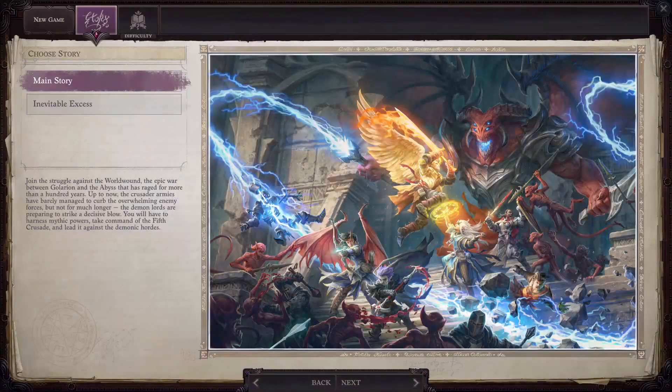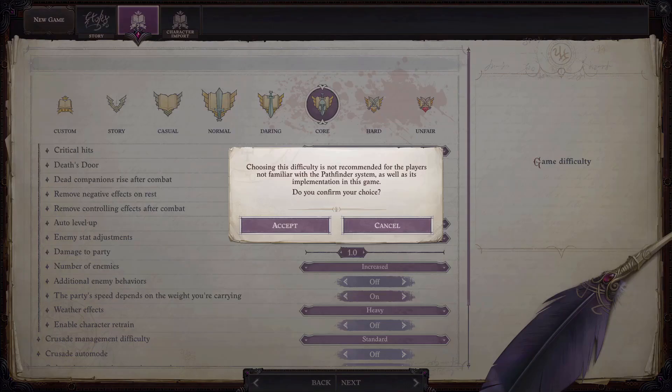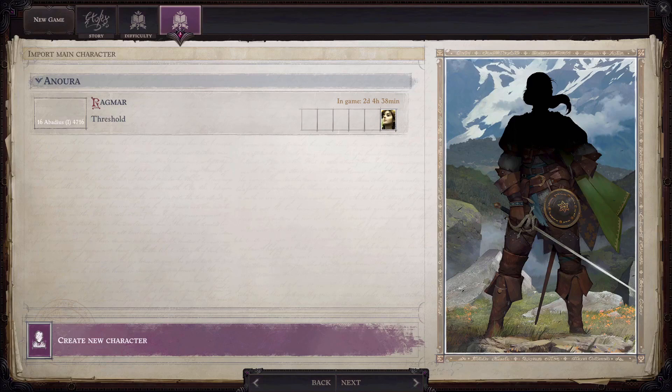So go to New Game, then select Inevitable Excess, choose your difficulty, and here you will have a choice to either import a character or create a new character.